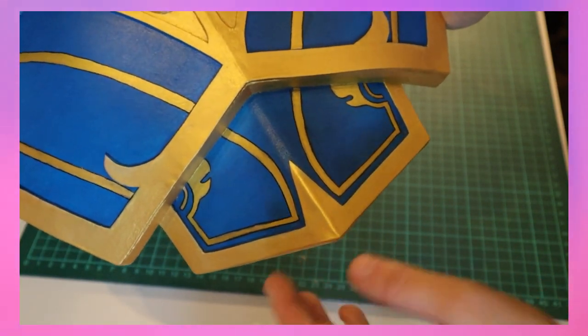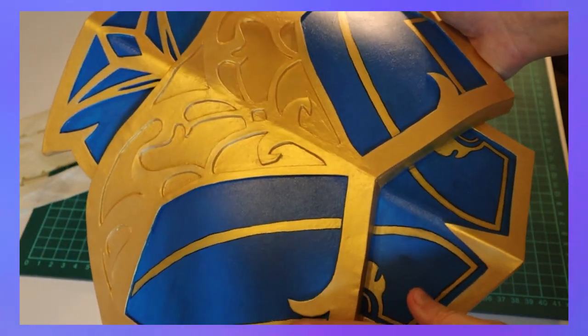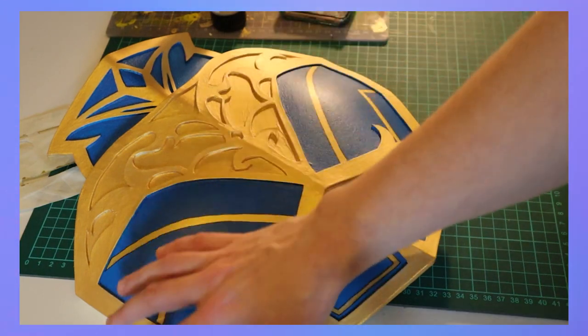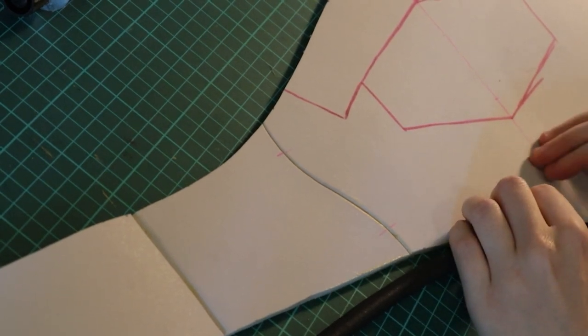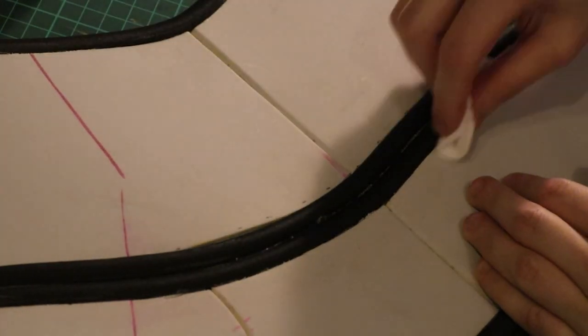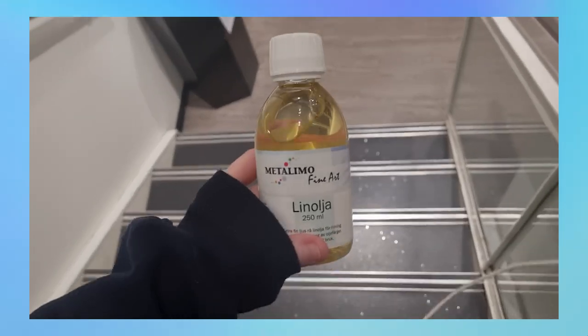I'm kind of done with my armor piece — I think it looks kind of good. Something I don't like is the black outline on the detail, but it's done so I have to keep it. I'm going to use some oil wash on top of it, but I don't have the thinner to make it more liquid yet, so I need to buy that. I also had to get some more paint in the middle of painting since the small tube didn't last long, so I bought a bigger one, and I also bought the oil thinner I need for the wash.